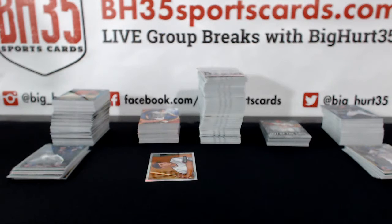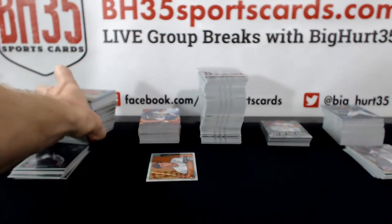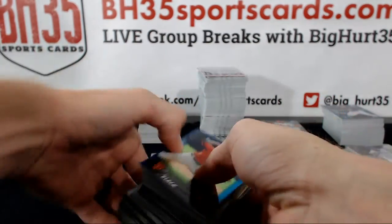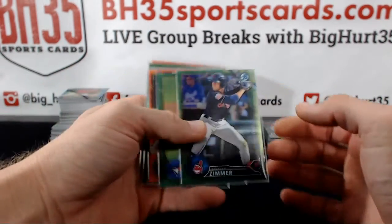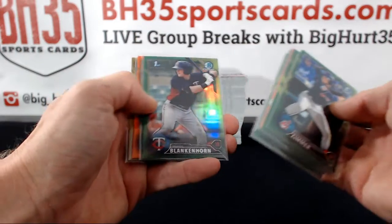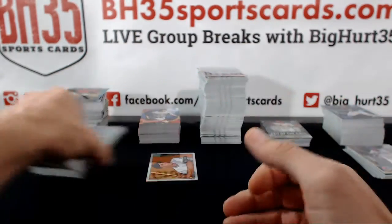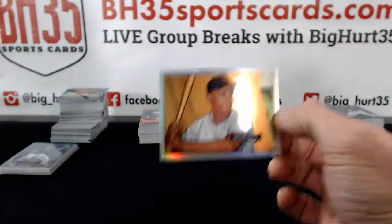This is your recap video for the three case break of Bowman Chrome. These were all of the prospect refractors — I can go through them all. These were the prospect refractors to 99 or lower: orange to 25, greens to 99, gold to 50. There was only one prospect star refractor that never was — it was Willie Mays.